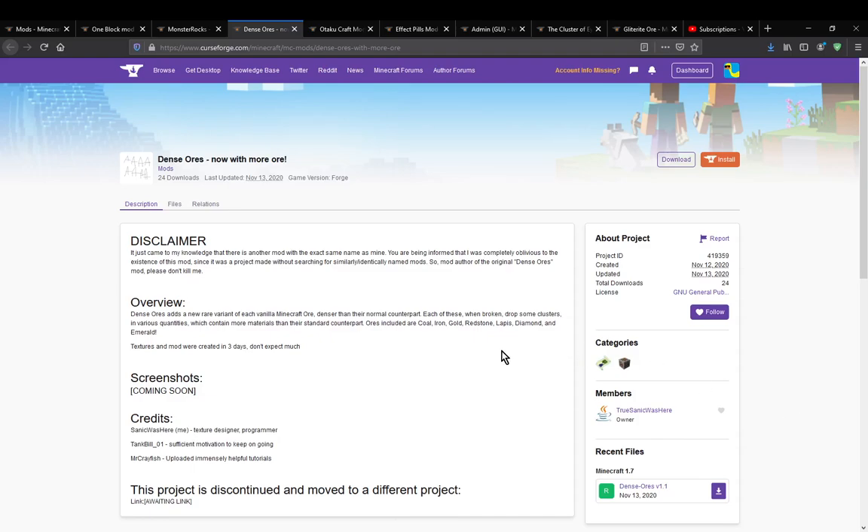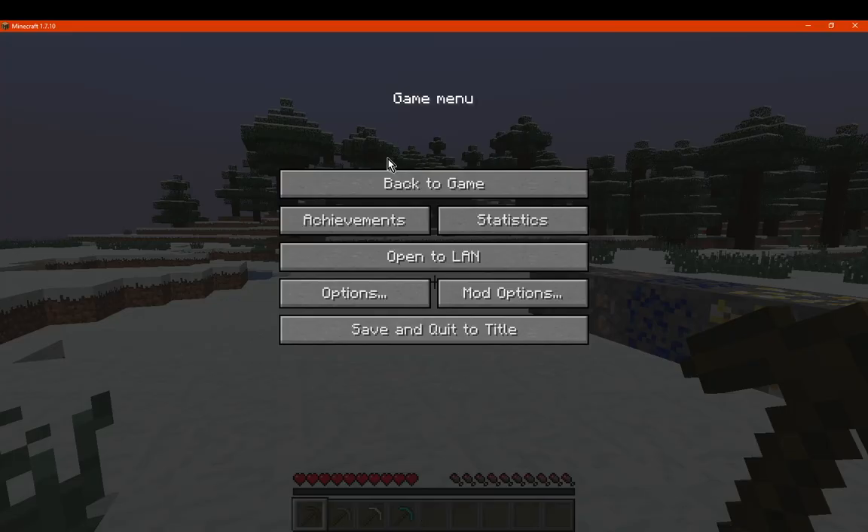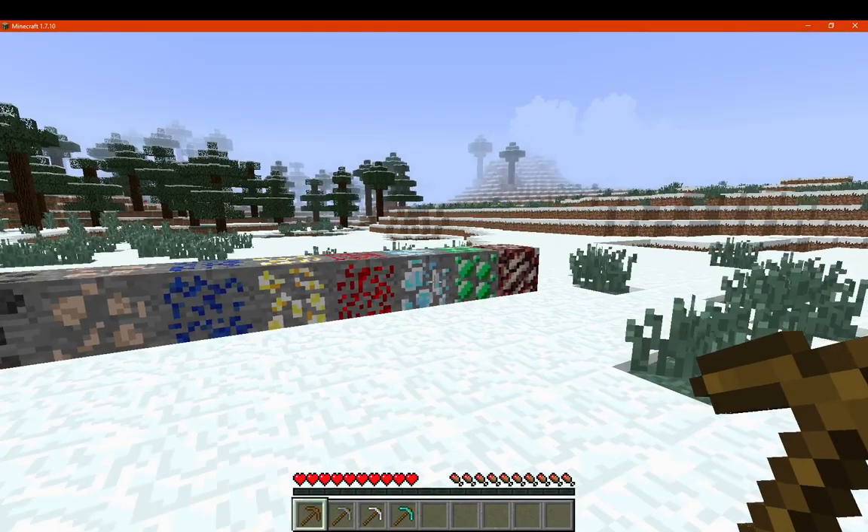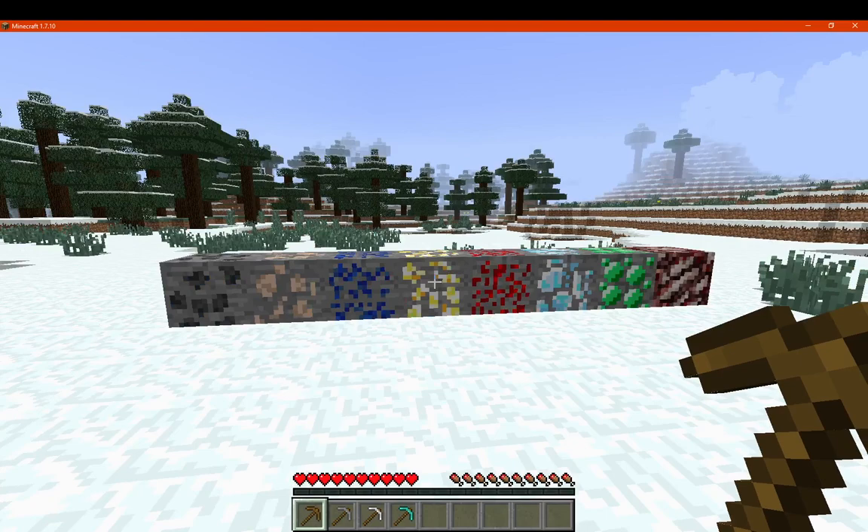A mod that simply adds in dense versions of regular ores. I don't know how much they give or anything like that, we'll find out. And this is what they look like, so keep an eye out when you find these to get access to more from ore than usual.